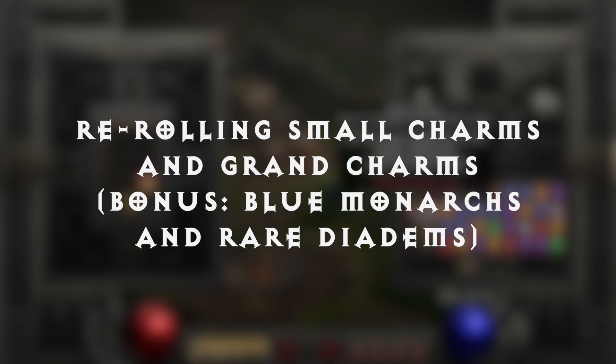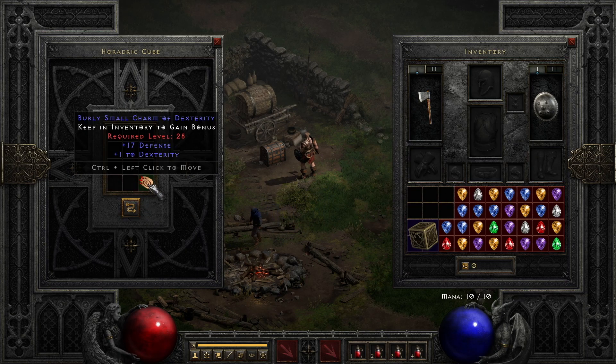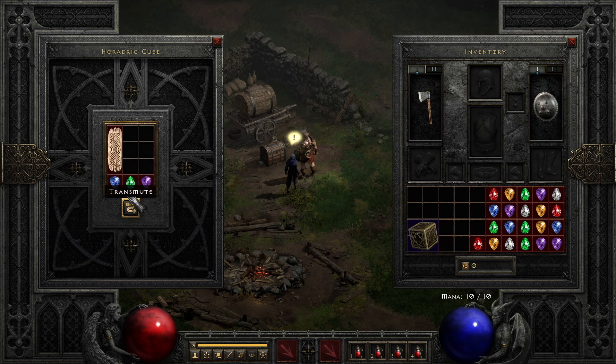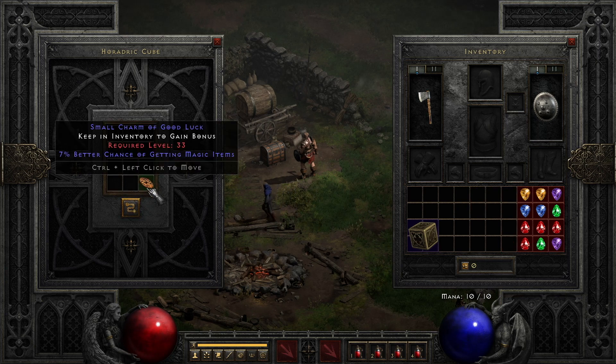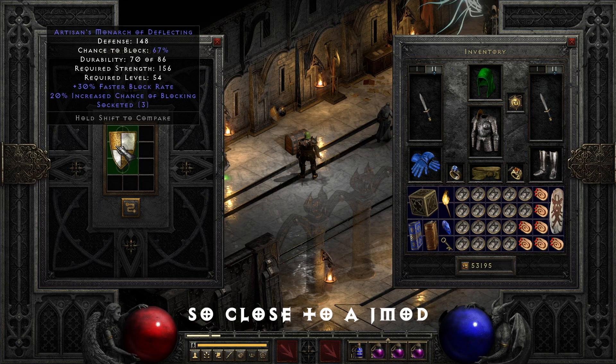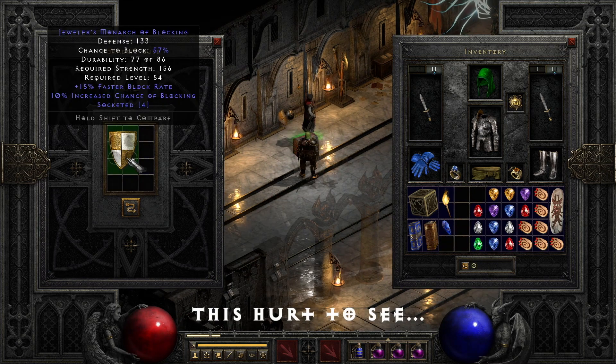Re-rolling small charms and grand charms is one of the more popular endgame uses of the cube to help max a build's potential. Using any combination of three perfect gems with a grand charm or small charm will re-roll the charm to hopefully get better mods — especially plus to life skillers for grand charms, as well as 20 to life or 7% magic find for small charms. For online PVP use, you can also re-roll blue monarchs in this way for the elusive J-mod, which stands for Jeweler's Monarch of Deflecting.